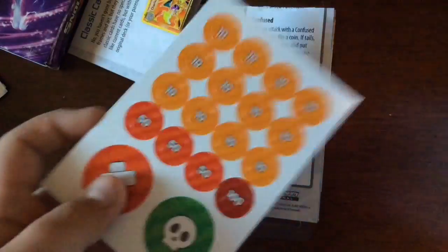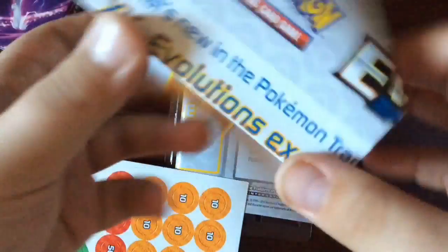These are stickers — I'm not sure what they're for. We also have what I think is the card checklist thing where you can check off all the cards you have. That's a lot!